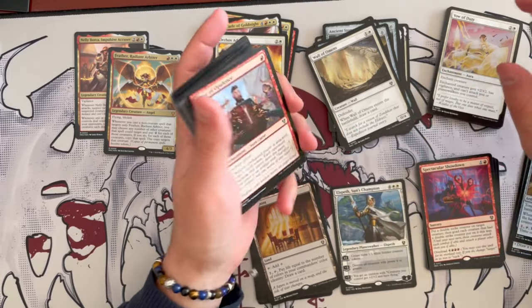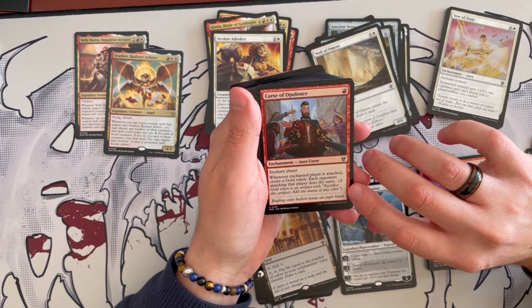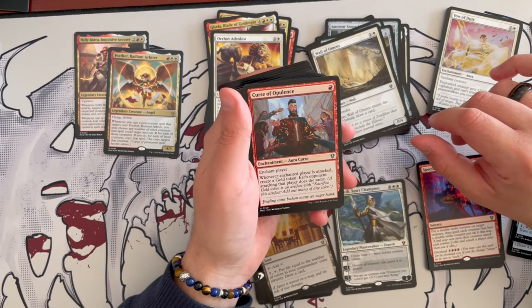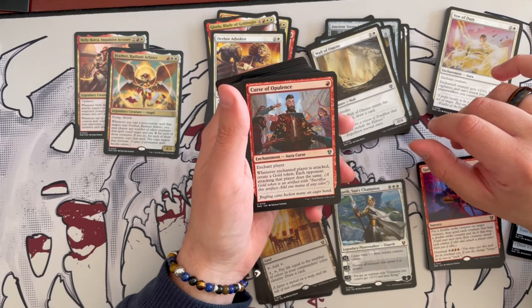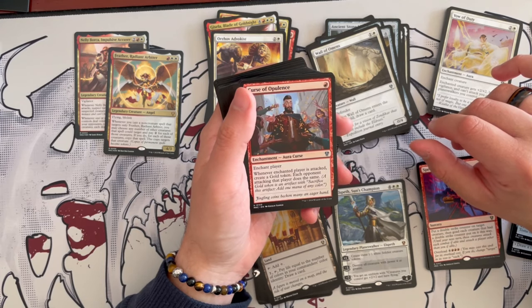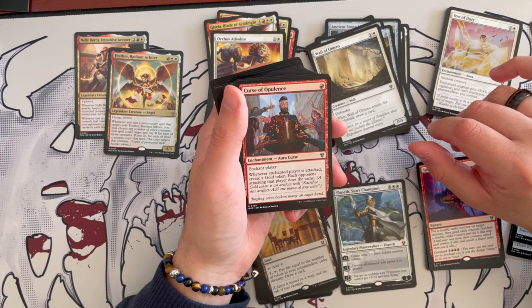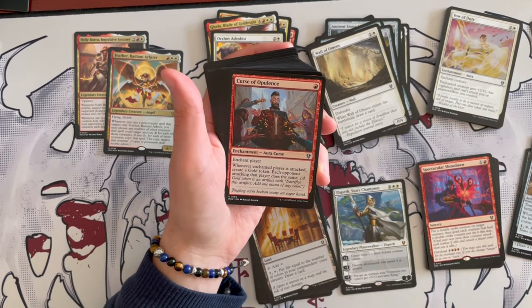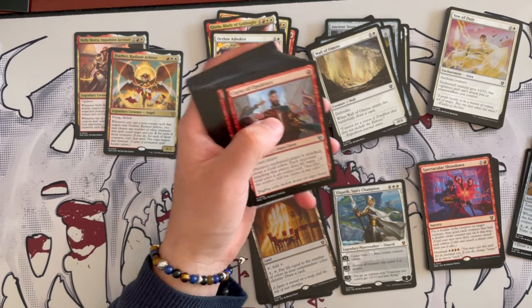Curse of Opulence costs 1 red — it's an aura. Enchants a player, and whenever the enchanted player is attacked, create a gold token. Each opponent attacking that player does the same. Gold tokens are artifacts you can sacrifice to add mana of any color — essentially treasure tokens. This deters people from attacking you and lets them attack someone else instead.